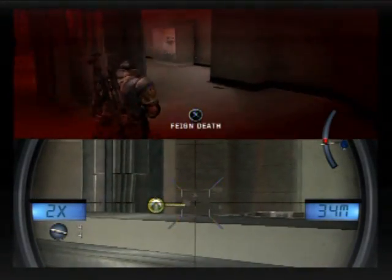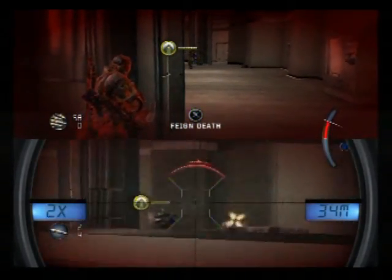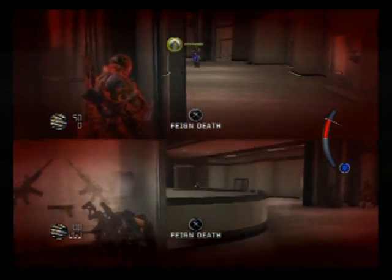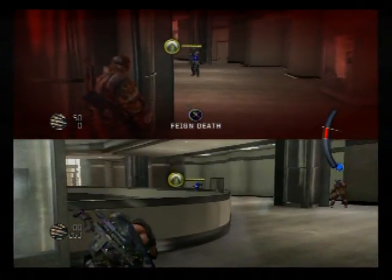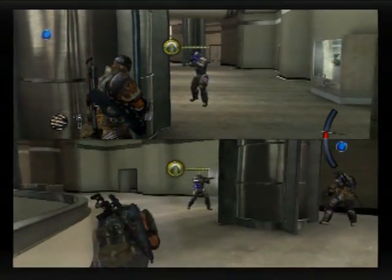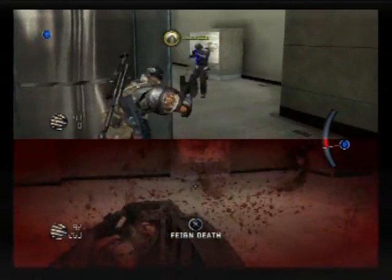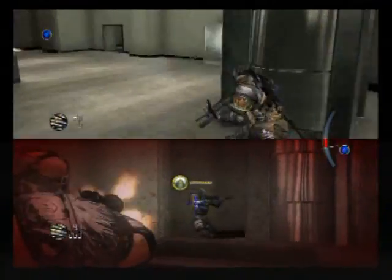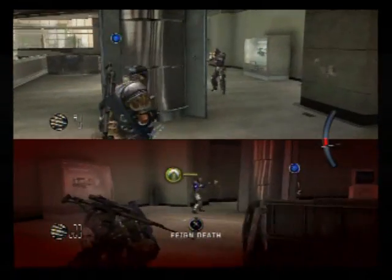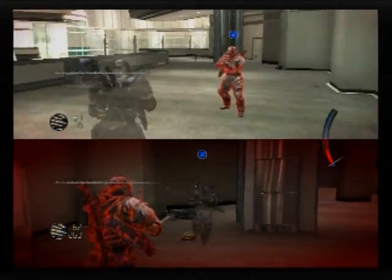There's a heavy armored guy down there, and the unfortunate part is he's going to be pretty hard to get without overkill, because he's kind of got his back to the wall. So we basically have to just draw him forward until one of us can get the red reticle on his back. He's kind of concentrating on me, so Acid's going to get behind him — I'm keeping his attention. Now Acid's behind him and he can just drop him, nice and easy.